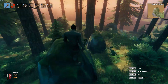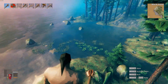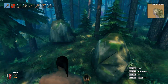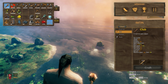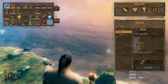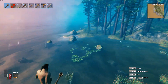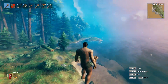Every weapon in Valheim does different types of damage. Spears, glaives, and bows all do pierce damage. Daggers also do pierce damage. Then you have slashing damage from your axes and swords. And then blunt damage from your big two-handed maces and clubs or hammers. There are also elemental damage types in Valheim, like fire, which we're going to talk about right now.